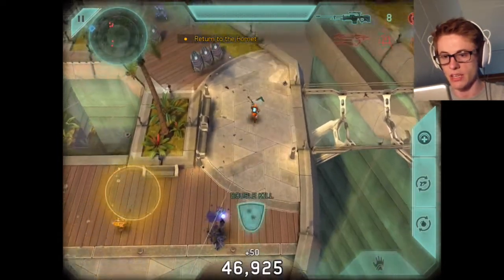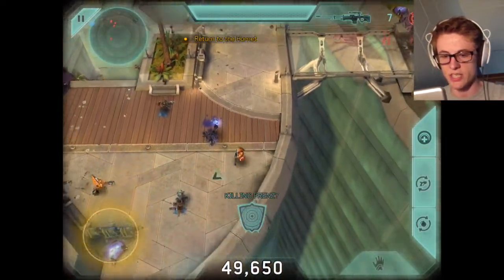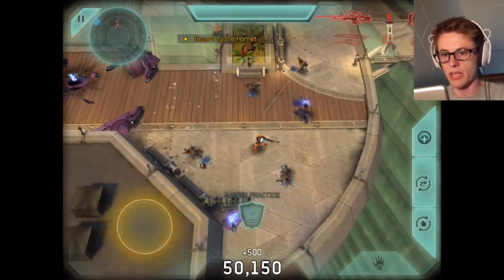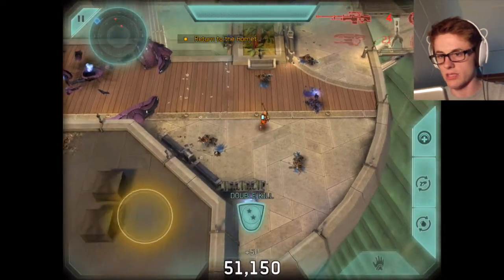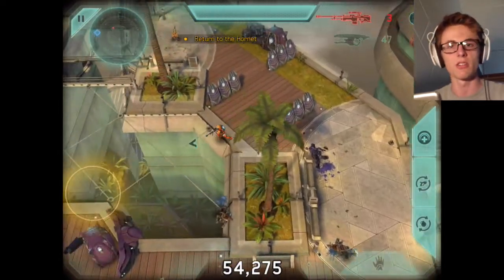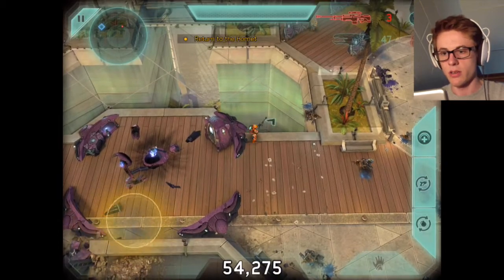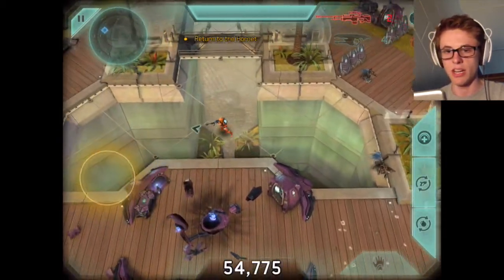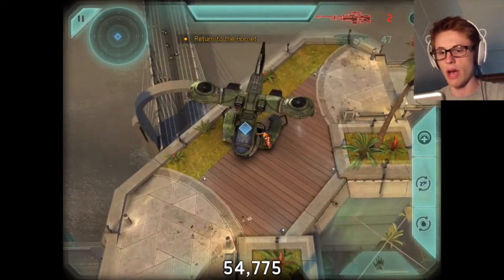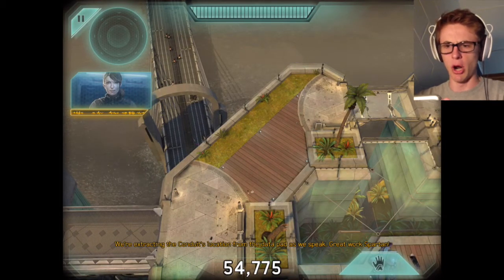Get away — that's what I say. Take that — killing frenzy! We only have six more bullets of this thing, but that's okay because we only have to take out so many guys. I'm so glad this takes out that purple guy even though I like the color purple — it takes him out like instantly. We're extracting the condo location from the data pad as we speak. Great work, Spartan.